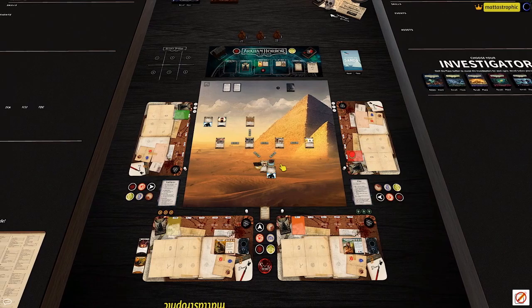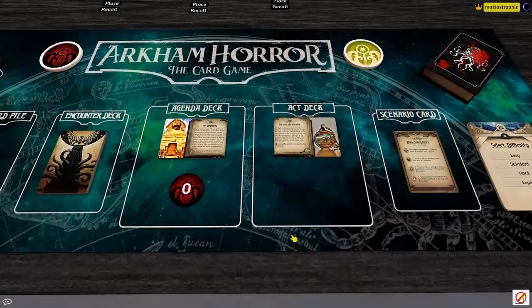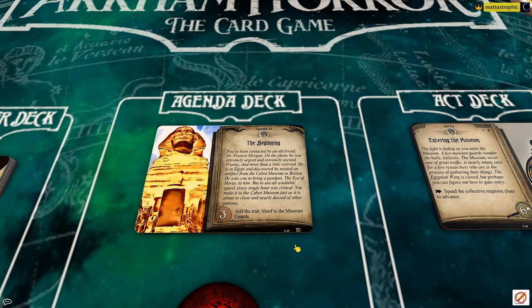The story behind this campaign is pretty mysterious. It starts off with Dr. Francis Morgan, who we know from the Dunwich Legacy campaign. Dr. Morgan has contacted our hero Ursula Downs, and on the phone he was extremely urgent and excited — frantic, and more than a little worried.